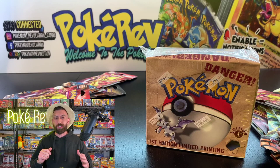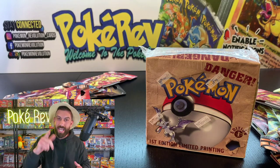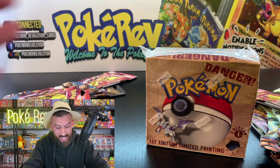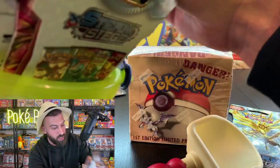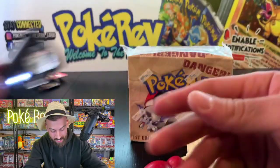You could potentially pull out a PSA 10 Dragonite worth $2,500, Lapras worth $2,500, Gengar — there are so many crazy old cards in here. I can't believe we found it. I gotta dig some of this out of here real quick and throw it in the bucket so we can get started.